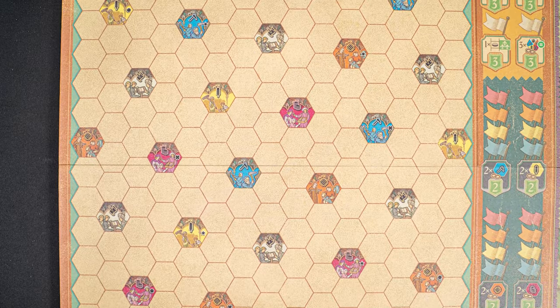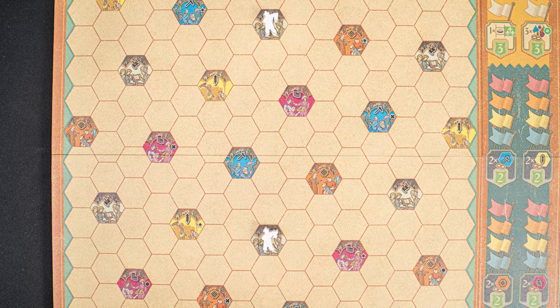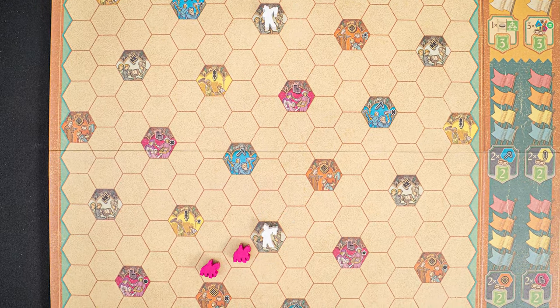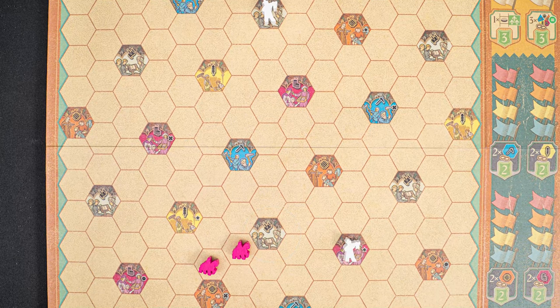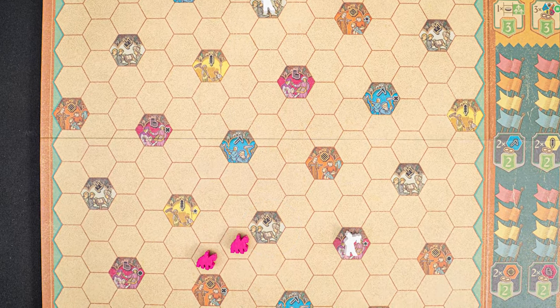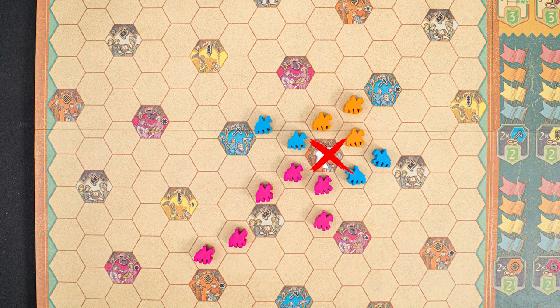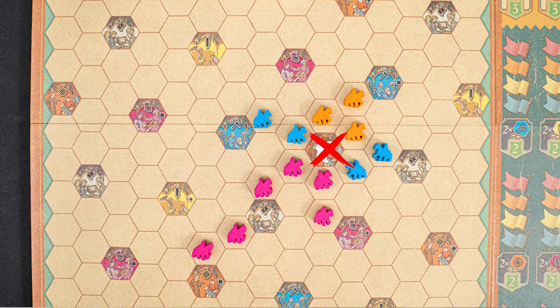For an advanced variant, you can play with just two heralds, placing them in the center white towns. When you trigger town scoring in a town with a herald, move that herald into any of the adjacent towns that don't already have a herald. You also can't move a herald into a town that has no empty adjacent fields, because you just wouldn't be able to get there.